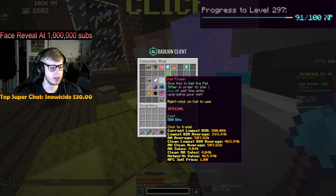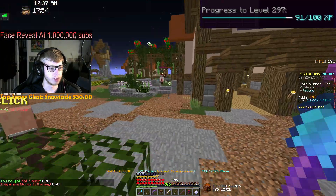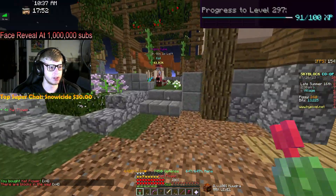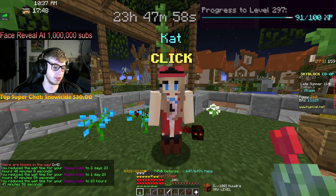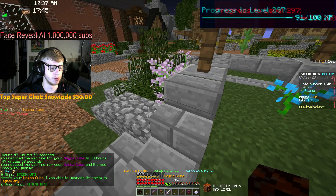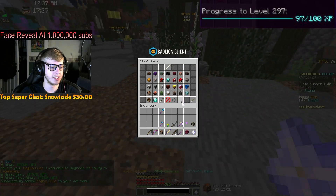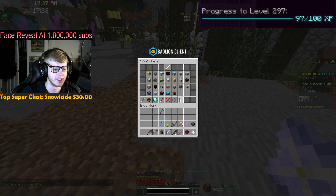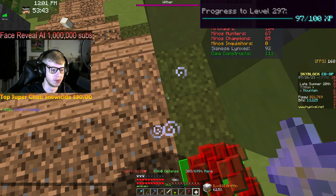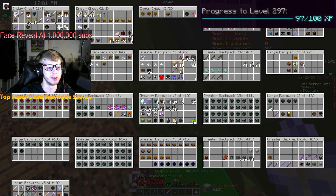We do have something to claim from Cat as well. We're going to buy one, two, three, and four Cat flowers and walk over to Cat. She has been working on our Magma Cube pet for the last week, so we can go ahead and claim it - boom, legendary Magma Cube pet! Equipping that puts us at 97 to the next level, just 3 XP off. That is another legendary pet!